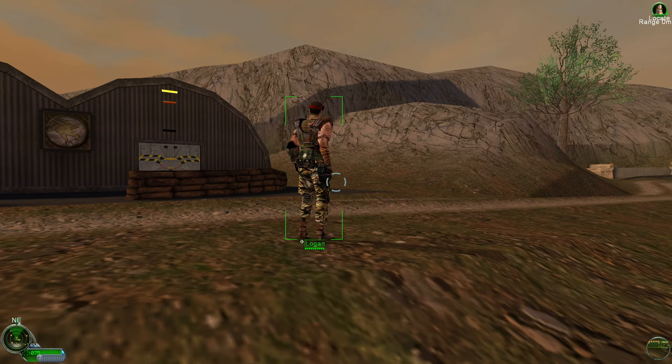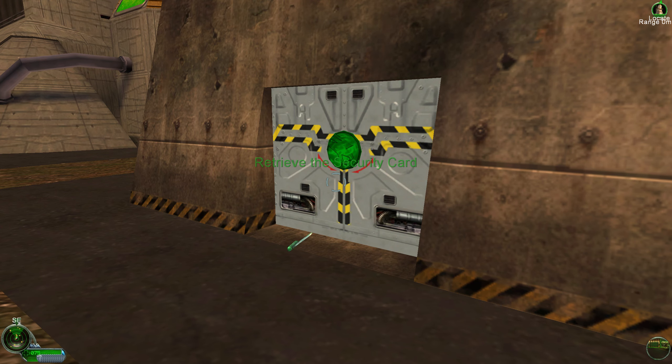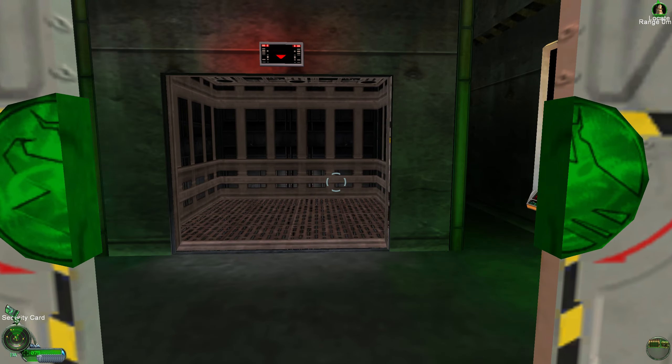This door requires level 1 security clearance. Now I'll show you how to use security cards. Notice the color of this door — you'll need a green security card to open it. Yellow doors will require yellow cards, and red doors require red cards. Here's a green security card. This is the advanced guard tower. It provides automated base defenses. Head inside and down the elevator — Sydney is waiting for you there.